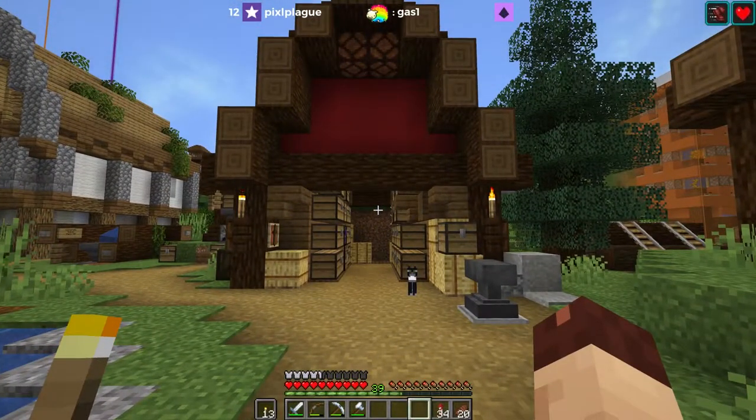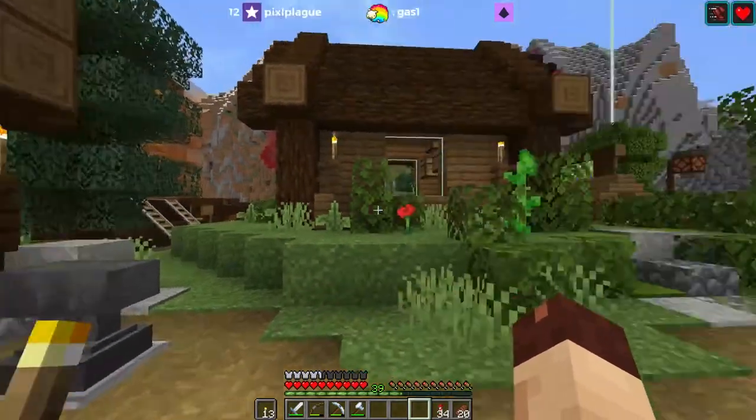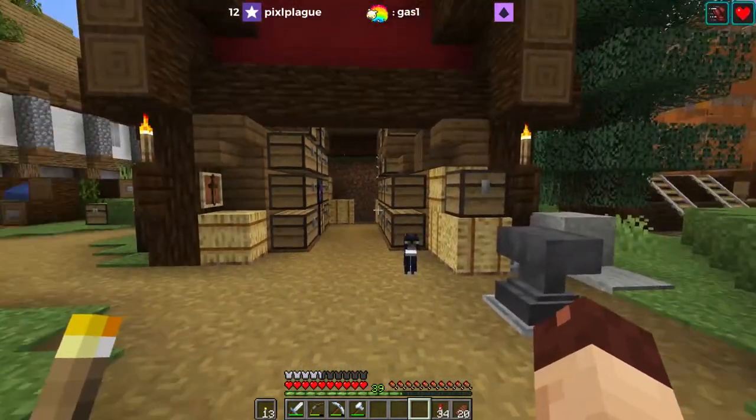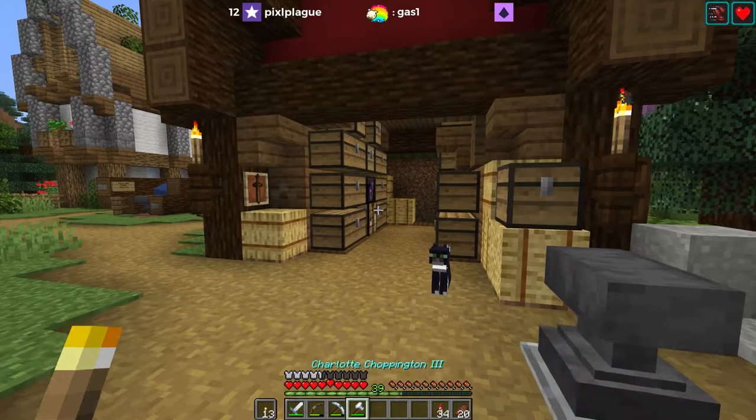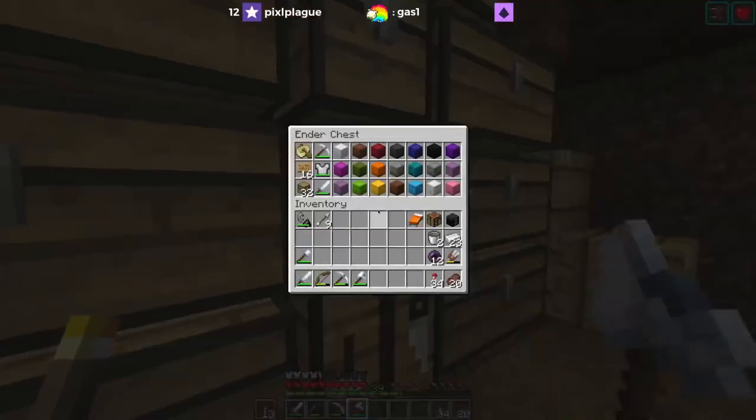My name is Joel Duggan and this is The Citadel, a survival Minecraft server where I do some geeky stuff with my friends. We are starting off here in Dartmouth Meadows because I was doing some work last night on a farm way up in the mesa.